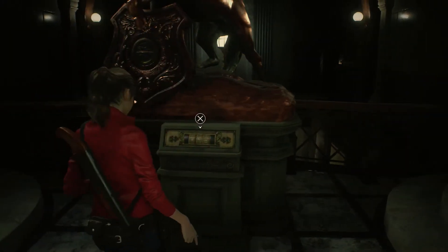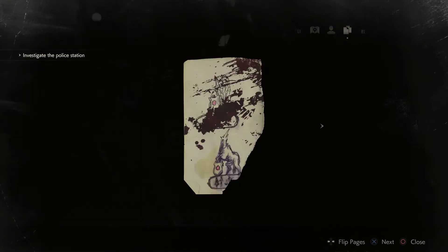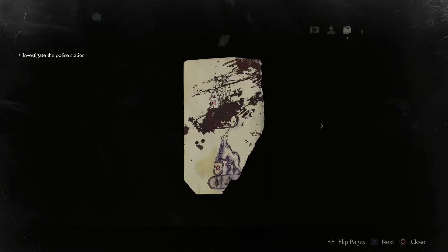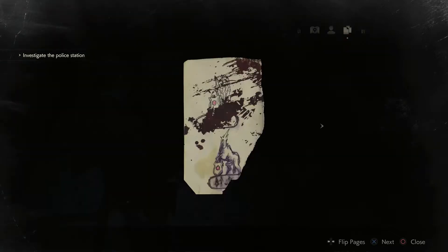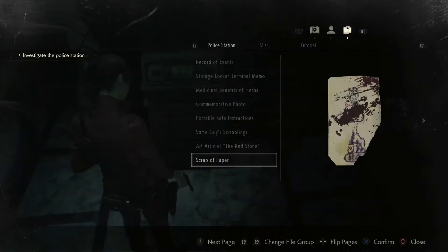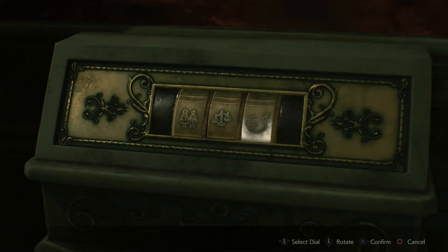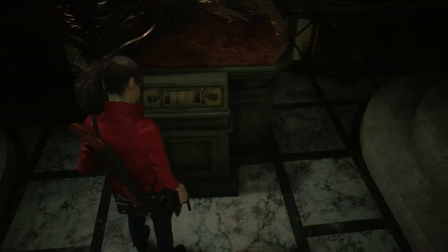Do we have the code for this one? I don't remember it but — scrap of paper. So we've got part of the code for the unicorn. Hey look, it's the unicorn! Unicorn code — people, scales, something. Snake, fish, other snake. All right, that's one medallion — we've got one.